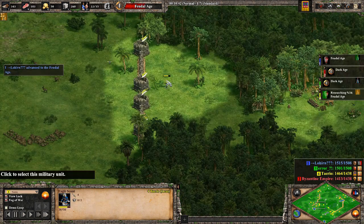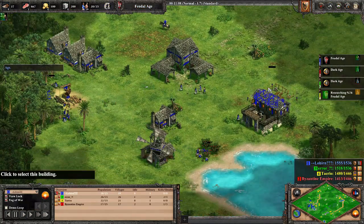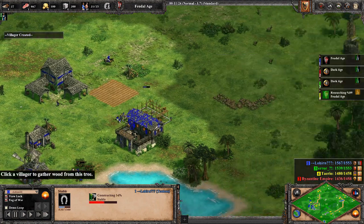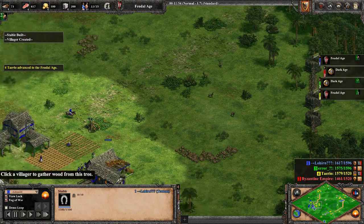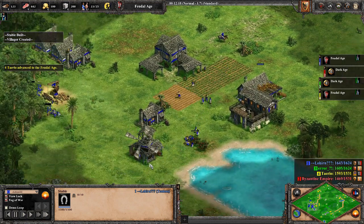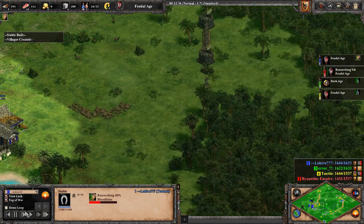It got me wondering what Blue was going for when he got to Feudal so early. In retrospect I think he was going for Scouts. Looking at his economy he's got a couple of Idols, and yeah — he was going for a stable, so most likely a Scout Rush. Which is kind of weird when that area is walled off. Maybe they were going to try and collapse on Byzantine Empire. They even got an early Bloodlines as well.